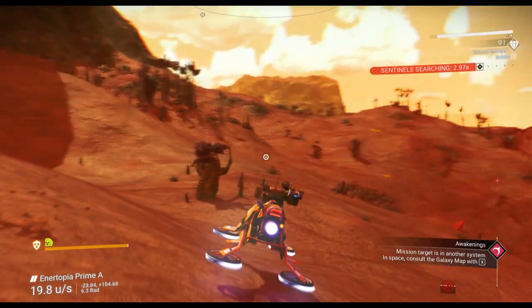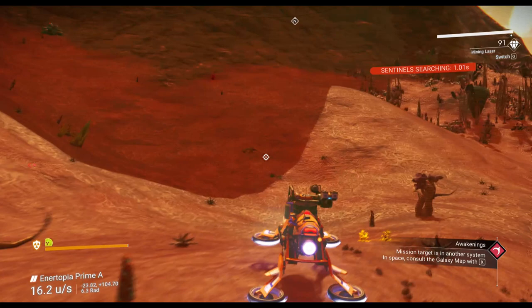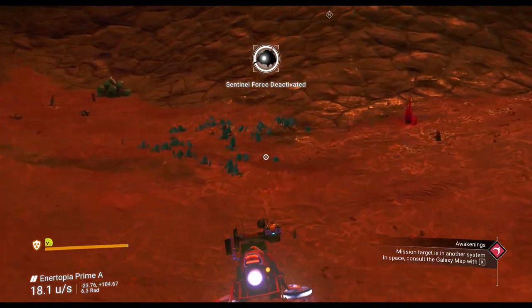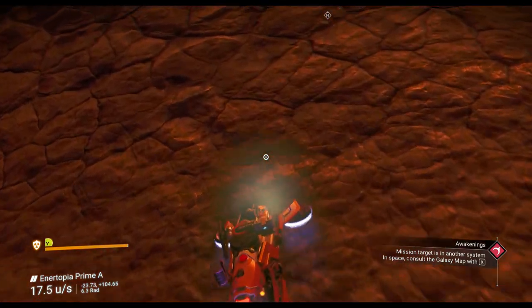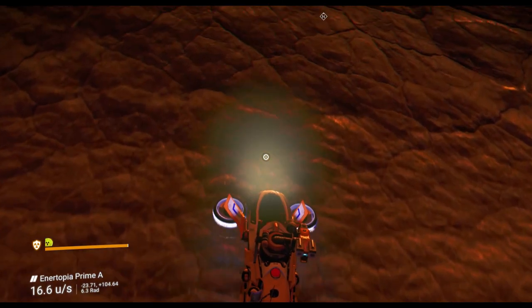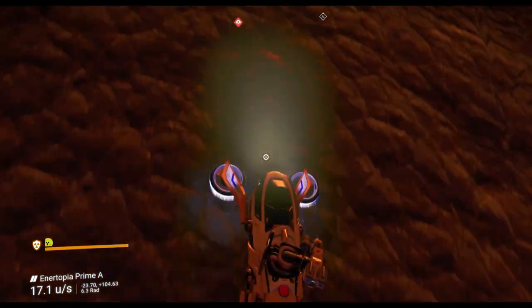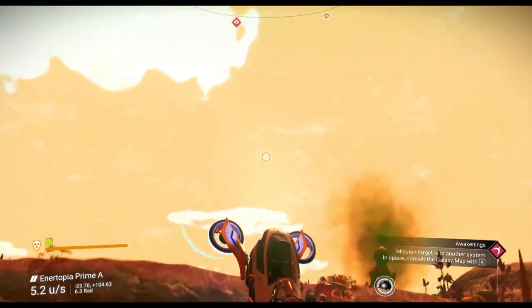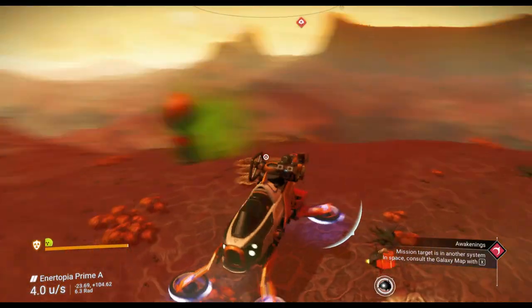One of the cool features of the Nomad is that you can actually go vertical, and you can take this Nomad right up the face of a cliff. That's kind of weird and wild, but very helpful when you're traversing something with a lot of deep canyons.